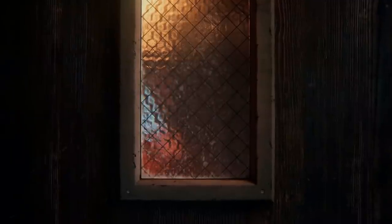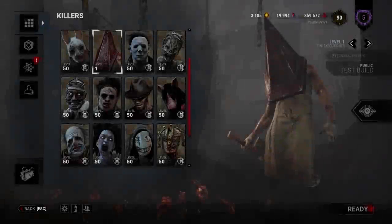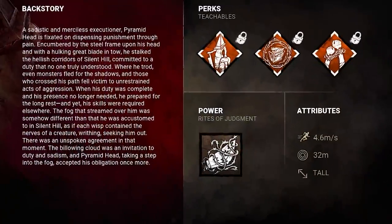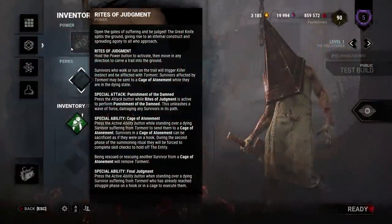In this video, I'll be going over the new Killer Pyramid Head, and sharing my thoughts about his power and the new perks. Let's begin by taking a look at his attributes. He has a standard 32 meter terror radius and movement speed on most killers, so nothing too special there, but his power is where things get interesting.